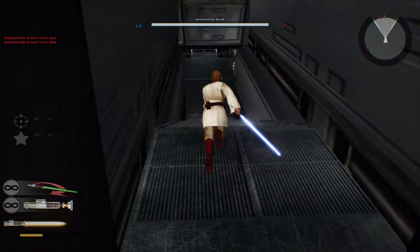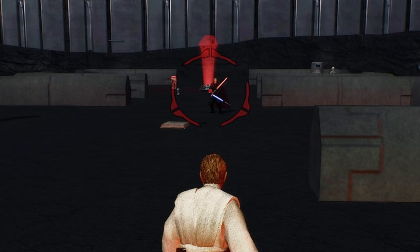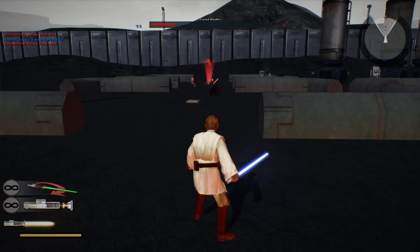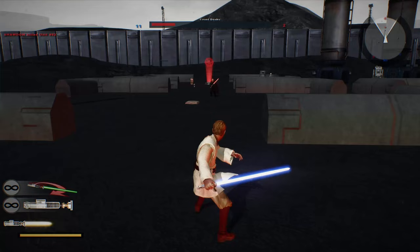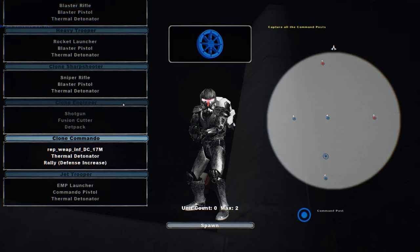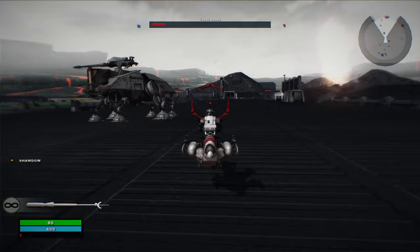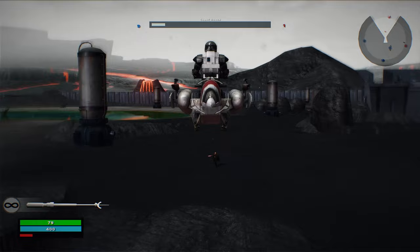We still gotta eliminate seven more. Count Dooku's here again, just keep spamming the electricity so I can easily kill you. He dodged - oh no! He played me. The clone commander model looks amazing, let's be the clone commander for the little bit that's left. Last guy alive is Count Dooku - boom! That was sick, holy crap!